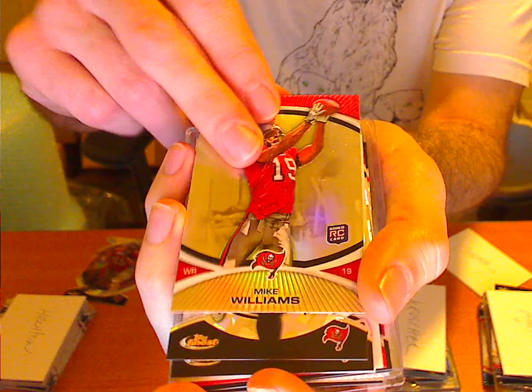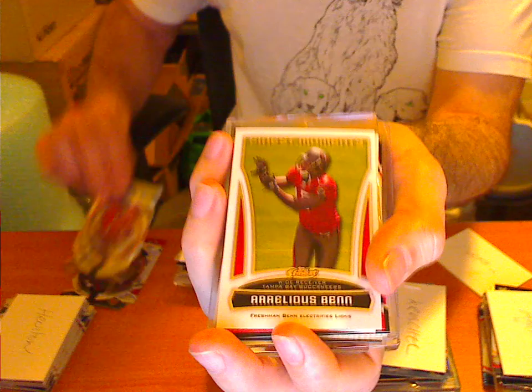This is how Cherry went. We bought our first spot in one of the case breaks and we loved it. We've got a Mike Williams Atomic Refractor — beautiful card, great set to go for if anyone's interested. We've got a Mike Williams Normal Rookie Refractor, Atomic Refractor of Aurelius Ben, Atomic Ben again, and Aurelius Ben Finest Moments — about one or two per box.